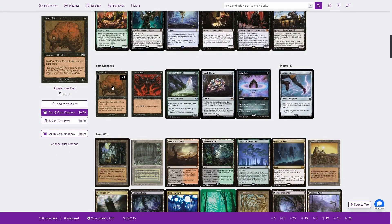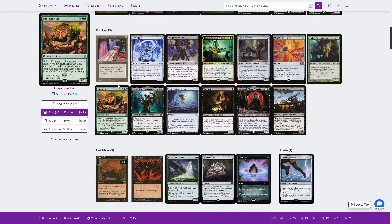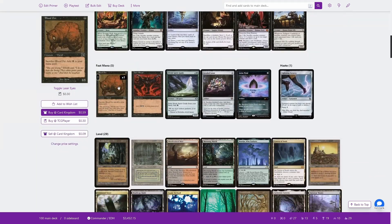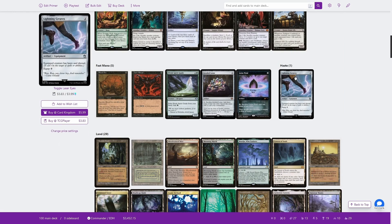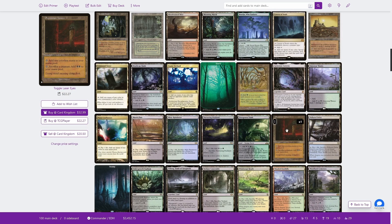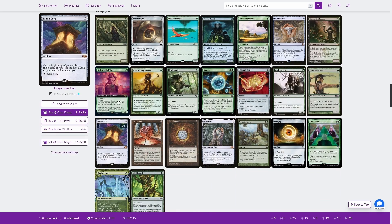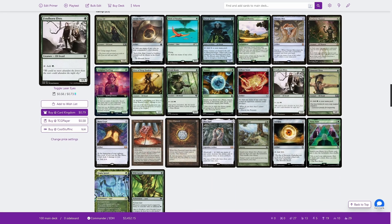We've got fast mana including Blood Pet, which is both fast mana and a way to trigger Maren. It's also a one mana creature that can come back directly onto the battlefield using Maren's ability — so if Maren is already in play and we play Blood Pet, we can sac it and immediately reanimate it since this gives us one experience counter. Lightning Greaves to make sure Maren has protection from removal. A bunch of lands including Phyrexian Tower as a way to sac creatures, protection from Allosaurus Shepherd and Veil of Summer, and a whole bunch of ramp including basically every single mana dork we can play, because we want creatures we can sacrifice and we want to get Maren out as fast as possible.